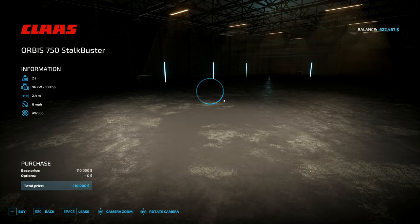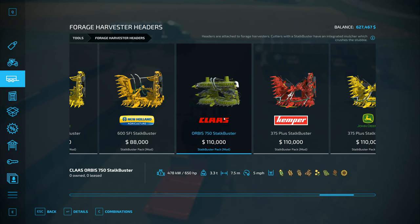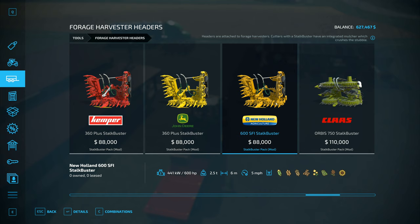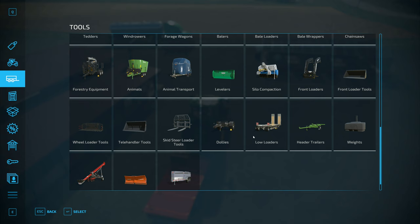I've got the Stalkbuster pack as well. This one, when you use it, goes a little bit slower than the standard ones - this one goes at 5 miles an hour, whereas the standard ones go at 6 miles an hour. So they're a little bit slower, but what they do is they also mulch the fields, they mulch the stalks underneath.